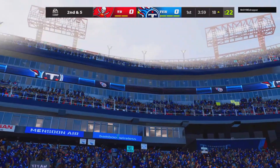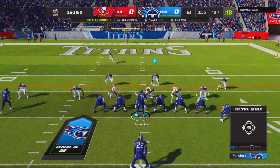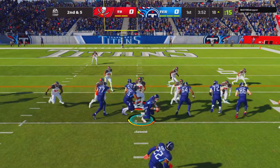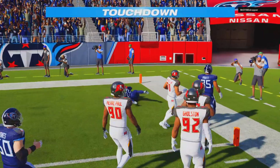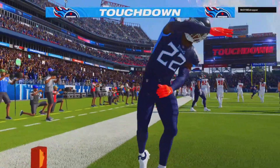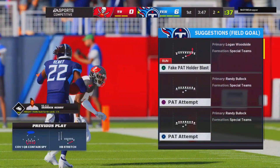We're going to stick with the run game until I see it not working. We're on the 18 yard line because we made them fumble, so we have great field position. We have Derrick Henry, and there we have it — an easy touchdown with the run game. I didn't pull out any of the other plays; it took me two plays to score just off the stretch play. That just shows you how good this scheme is, and he's coming out in heavy linebacker sets.